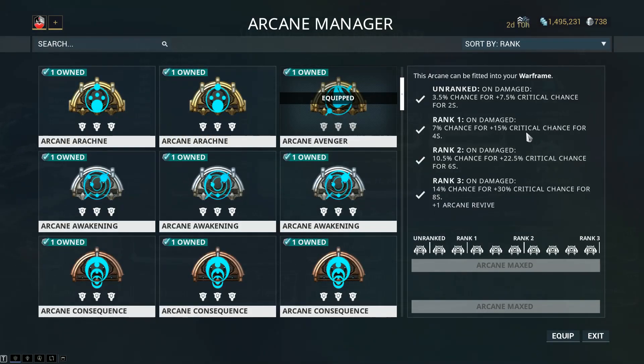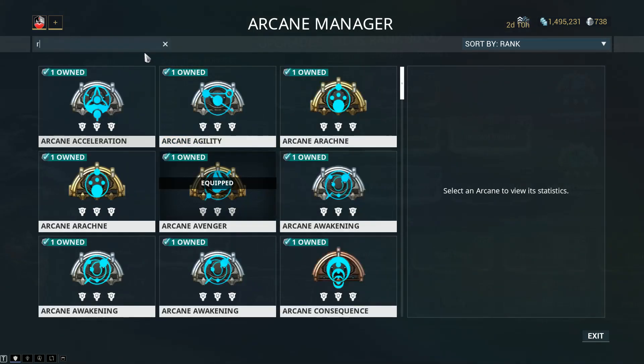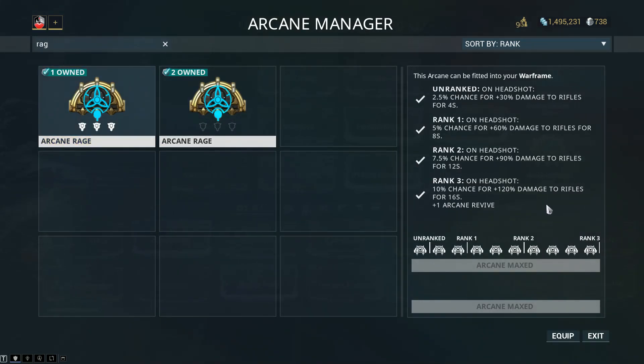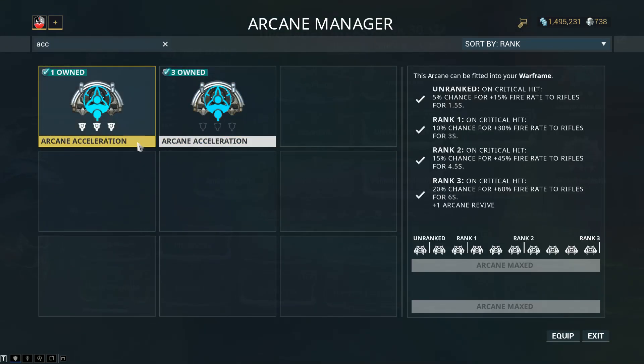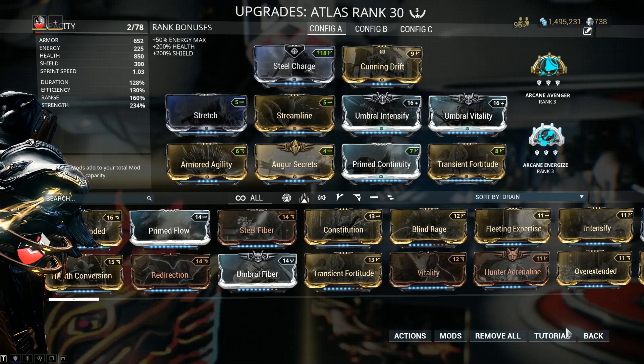The second Arcane is Arcane Avenger, because the critical chance and status chance of Atlas' punches are only 5% each. With Avenger, my crit chance goes to 35% — 30% critical chance for 8 seconds on damage. If you're having trouble surviving, Guardian is another smart option. You can also use Arcane Rage for damage and Arcane Acceleration for fire rate on your weapon. But for Atlas, Energize and Avenger work absolutely beautifully.